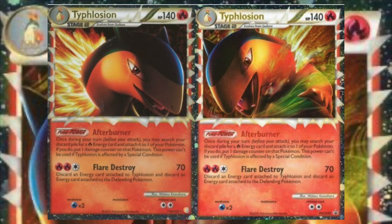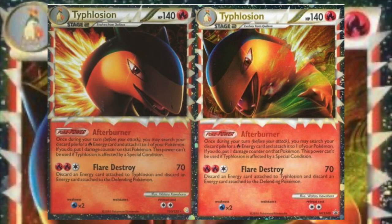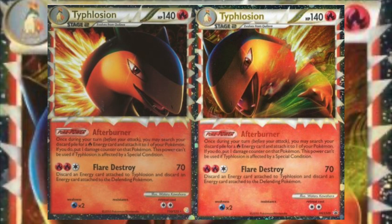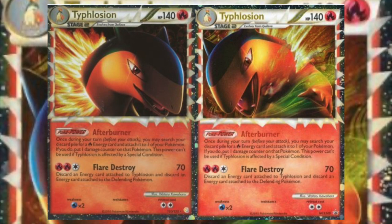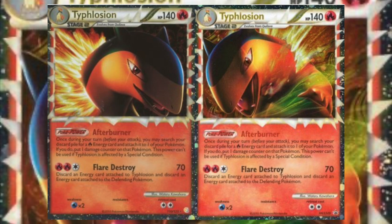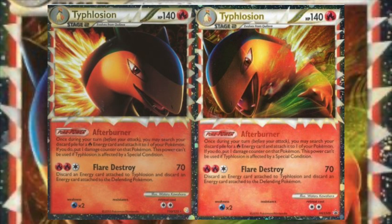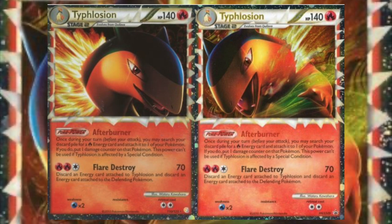Typhlosion got redemption in HeartGold SoulSilver with Typhlosion Prime. Again we got a variation of Fire Energy acceleration with Afterburner — take a Fire Energy from your discard, attach it to one of your Pokémon, and put a damage counter on that Pokémon. Afterburner is useful because it works from the bench, and you can start using it on turn one after Rare Candying straight from Cyndaquil to Typhlosion. Decks typically ran a 4-0-4 line of Typhlosion Prime, carrying maybe one copy of Quilava.